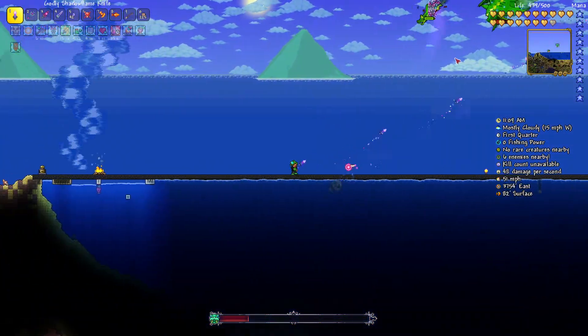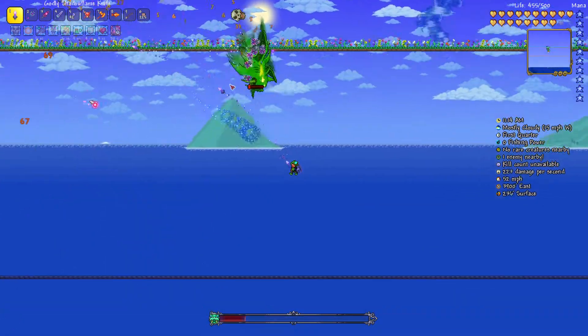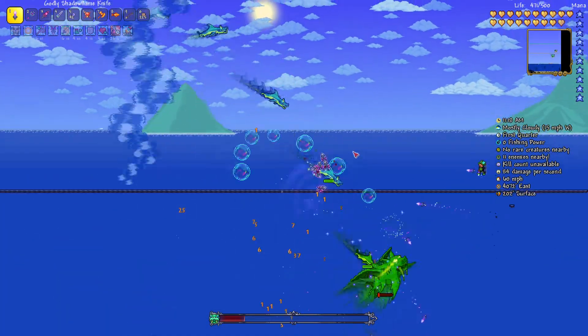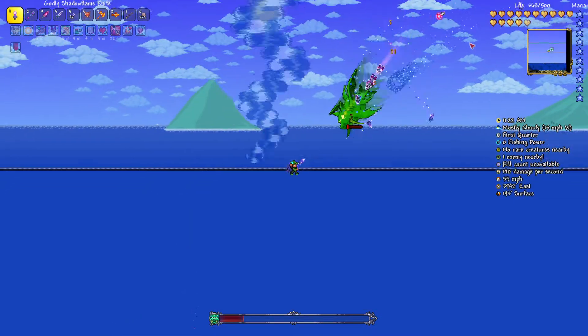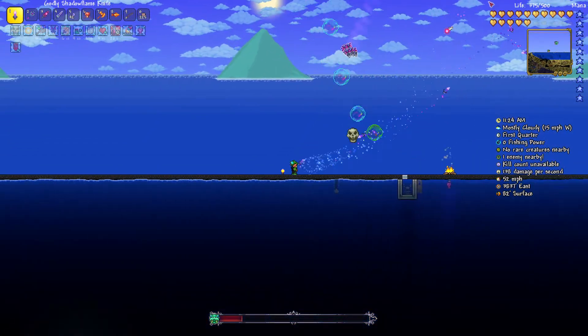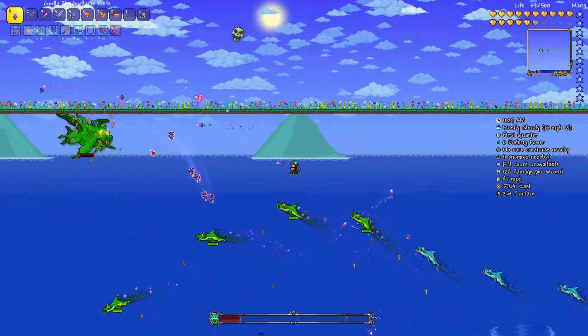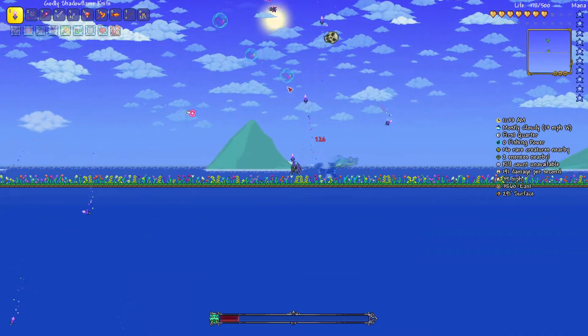If you are having trouble dodging the tornadoes, I would recommend making a three-platform arena instead of the normal two platforms. The goal of the third platform is just to never have to use it — it's like an emergency platform that you only use to dissipate the gigantic whirlpool things.